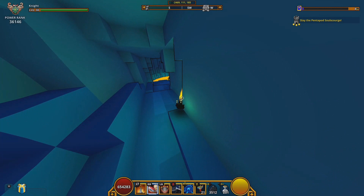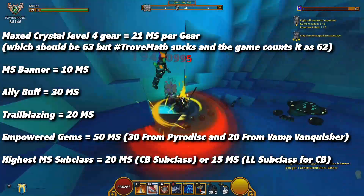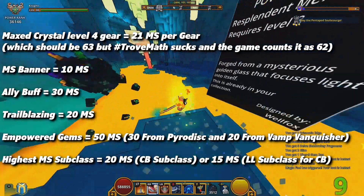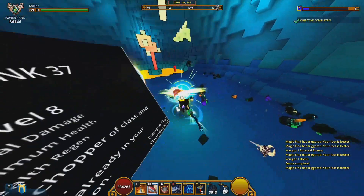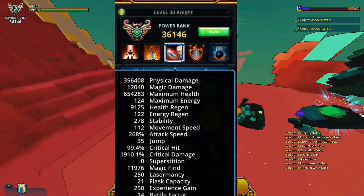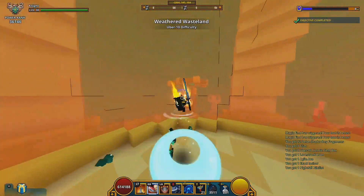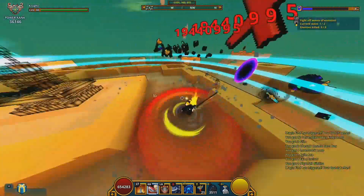Max crystal level 4 equipment gives 21 movement speed per piece of gear, totaling 63. Adding the torch gives 10 more for a total that should be 73, but Trove actually rounds it down to 72. So for example, with the Knight having all of these, the maximum base movement speed comes out to 112 (40 + 72), not 113.